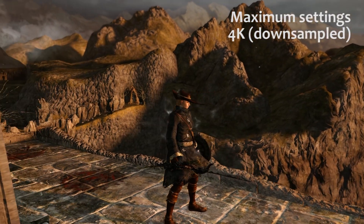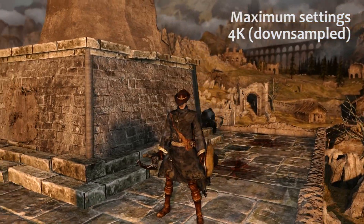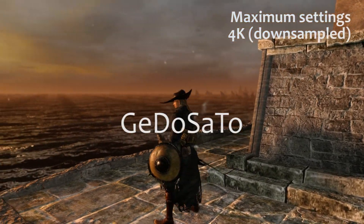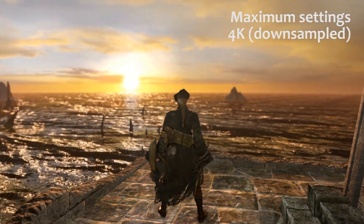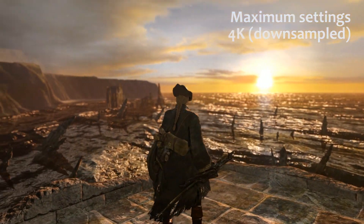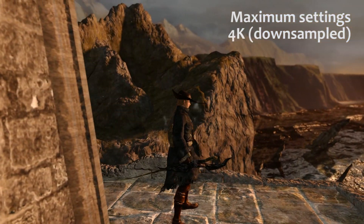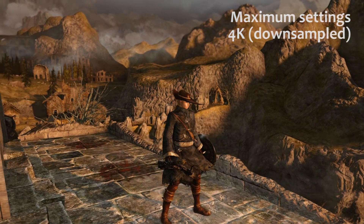You might notice some stuttering now, because this is footage of the game downsampled from 4K resolution. Even if you don't have a monitor with a resolution above 1080p, the mod called GDOSA2 will allow you to render the game in higher resolutions and downsample them to your monitor's resolution. Doing so provides even cleaner visuals, though it's really only going to run smoothly on really powerful builds. I should also note this footage has a nice bokeh effect, thanks to that mod.